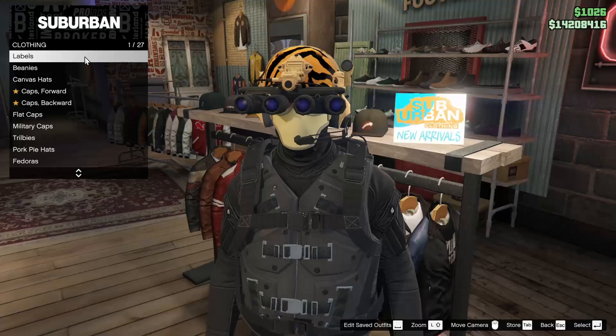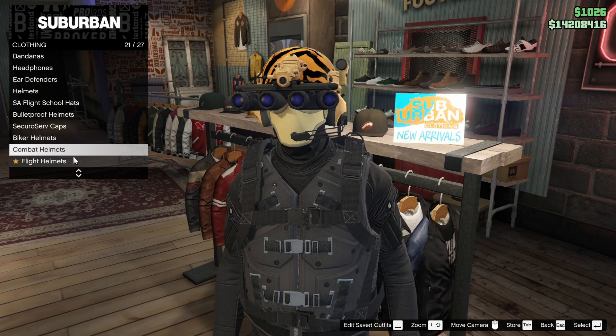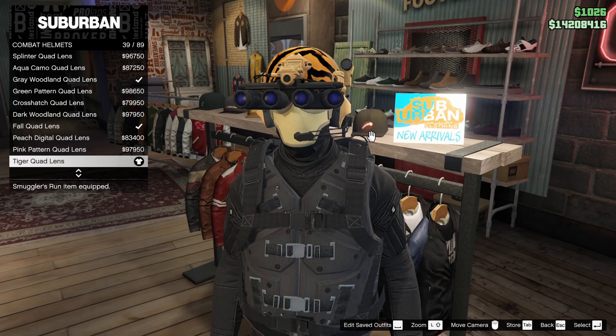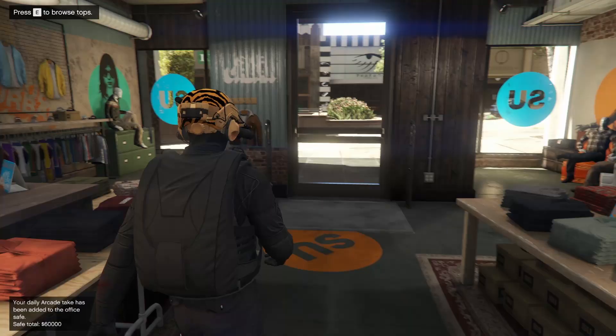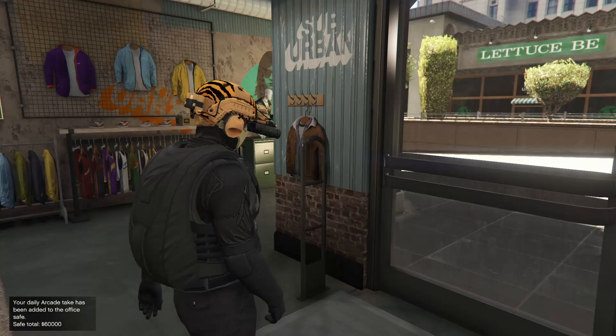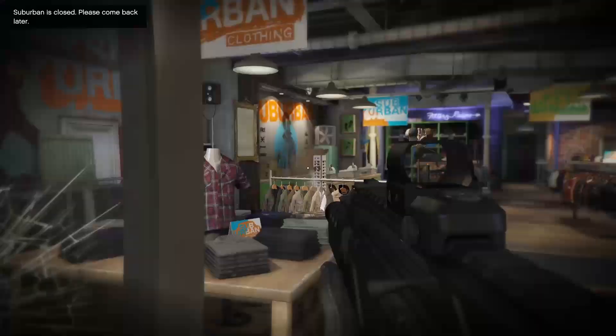Now one of the final components we will need is underneath the hats category. You're going to want to go down to combat helmets and select the tiger quad lens. The quad lens is the only one to get because it allows you to have thermal without use of the thermal scope on the heavy sniper, even though I prefer to use the thermal scope anyways.